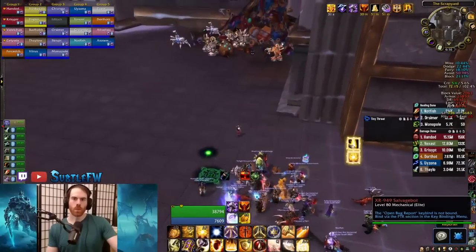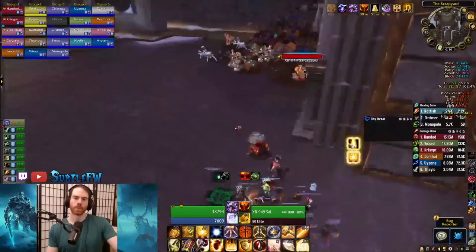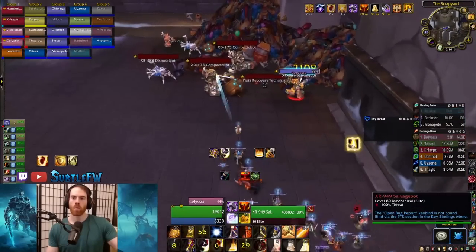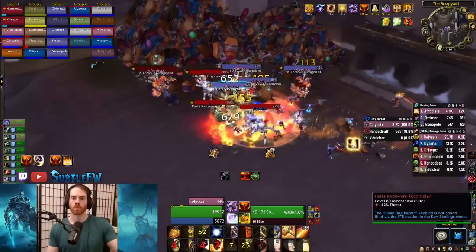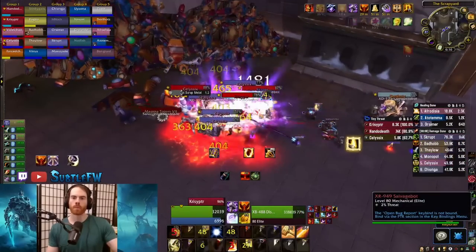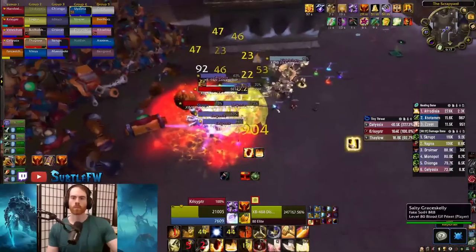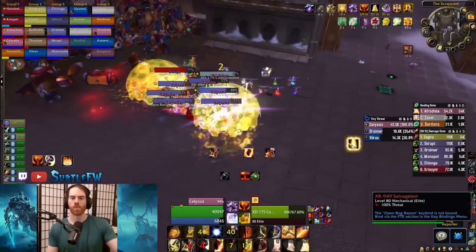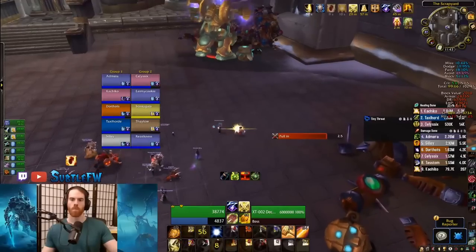Next up is XT, at the end of the long hallway. There are two identical trash packs to clear — group everything and AOE them down. Large compacted bots randomly charge people. Gnomes cast Defense Matrix, a yellow bubble that reduces damage taken — move mobs out of these immediately. Saw blades also spawn that cannot be tanked; DPS just need to kill these.